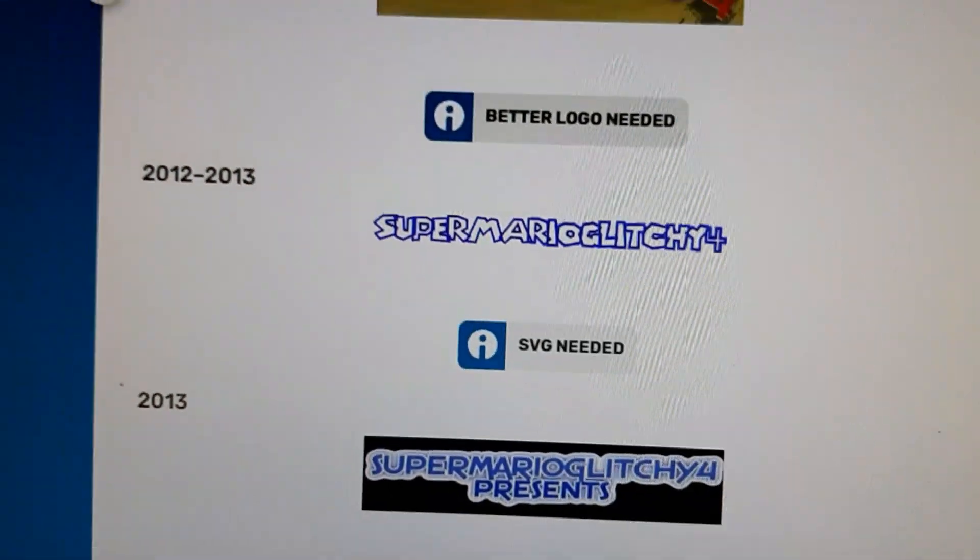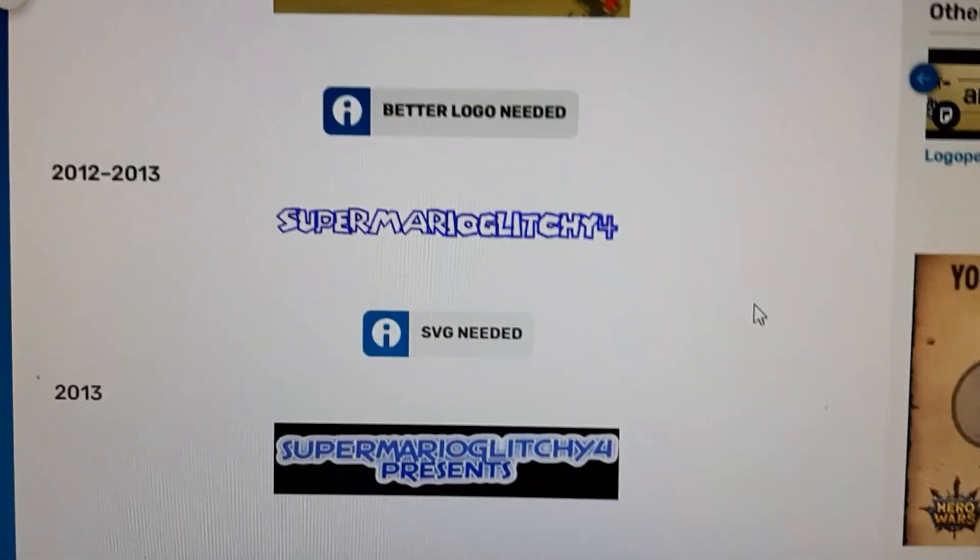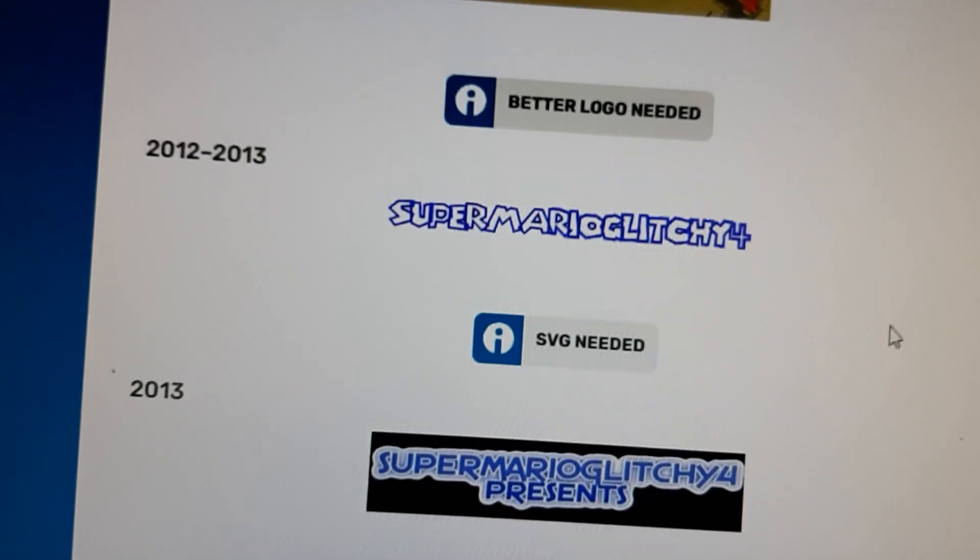2012 to 2013: the font is the Super Mario 64 font, but now it reads Super Mario Glitch E4 on a transparent background.